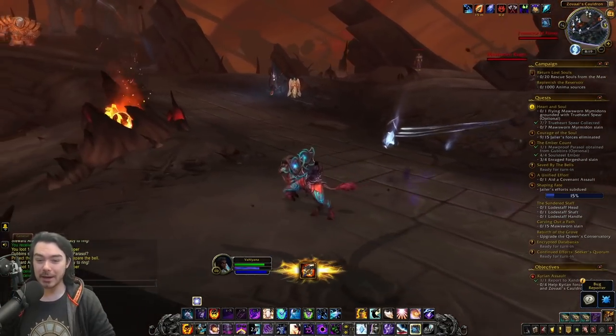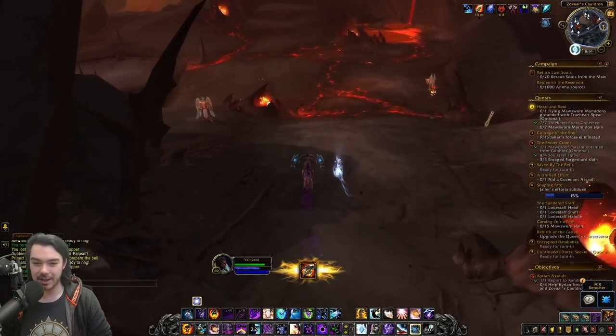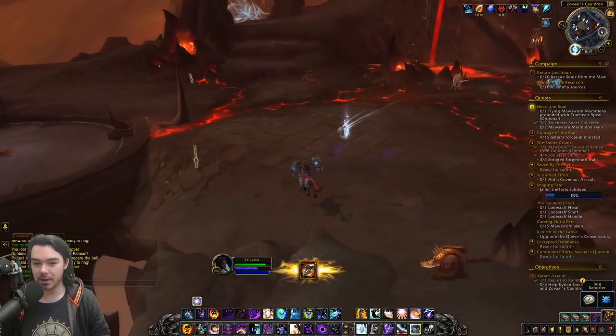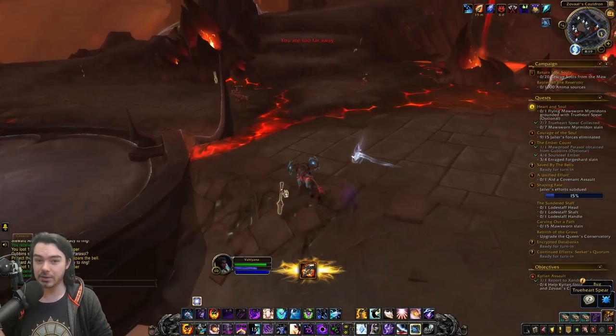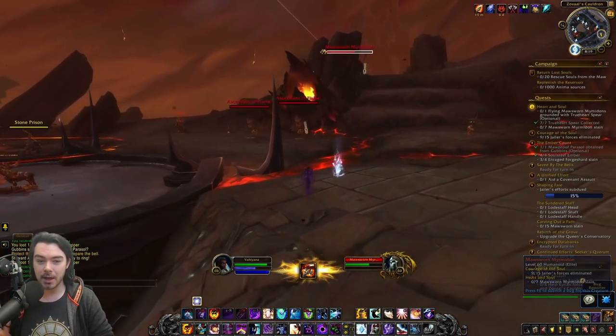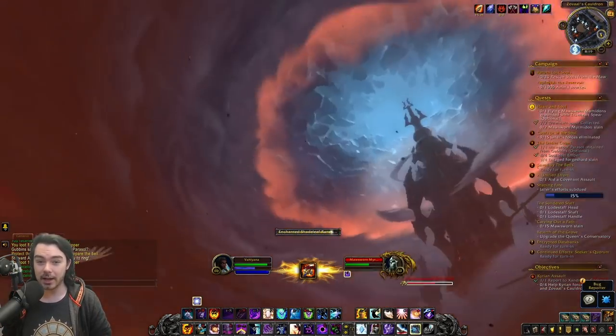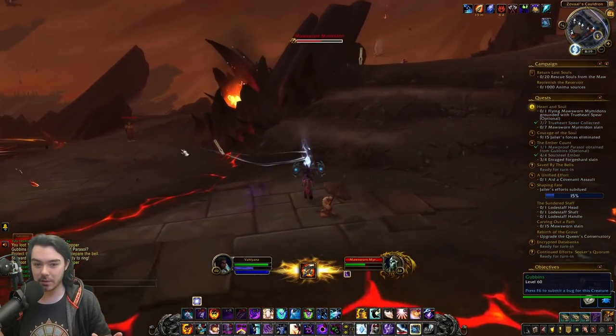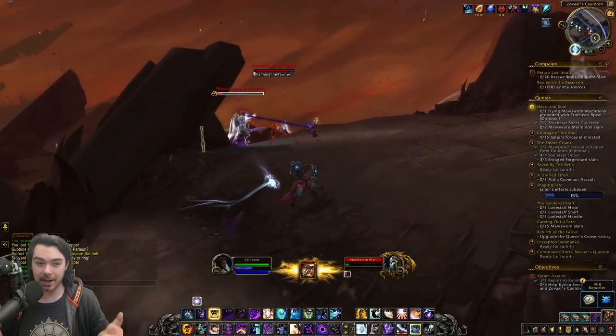By the way, we are mounted — that's another thing. By doing the intro quest for 9.1 you will unlock the ability to just run around the Maw mounted at any time at any point. That whole hassle is gone, and you also become immune to the Eye of the Jailer. It's not on the top of my screen — it's gone. This is not something we have to worry about anymore.